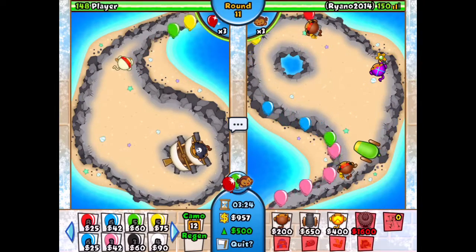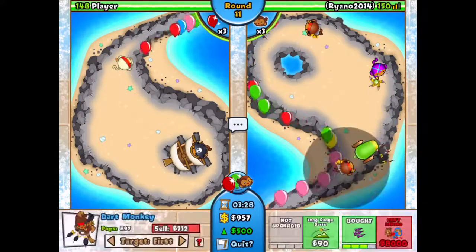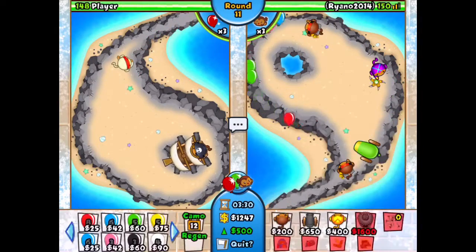Now we're on round 11 and you gotta put him onto enchanted eyesight so you can defend against that.